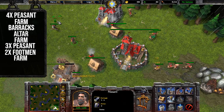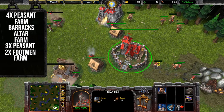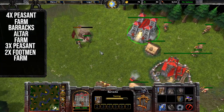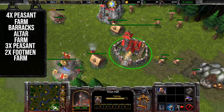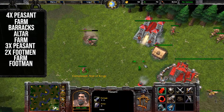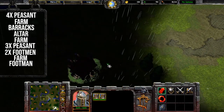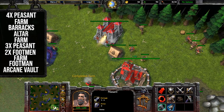Build a third farm. Train a third footman. Finally, build an arcane vault, because items are good.